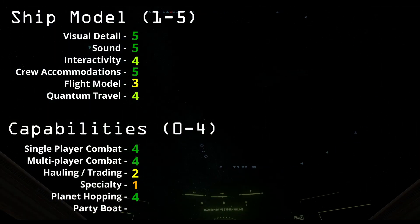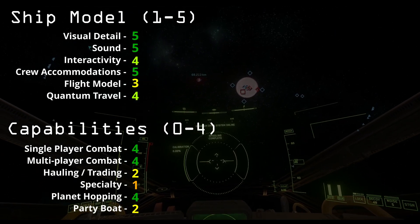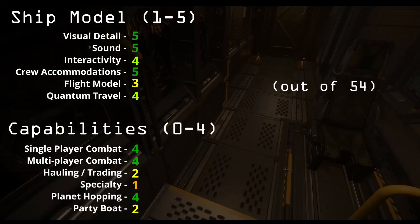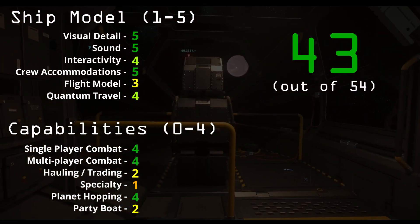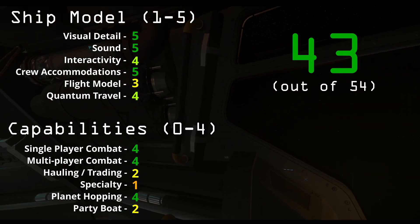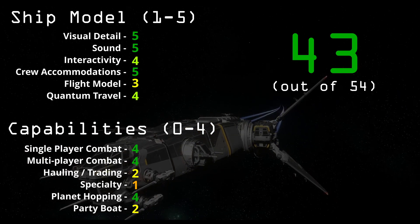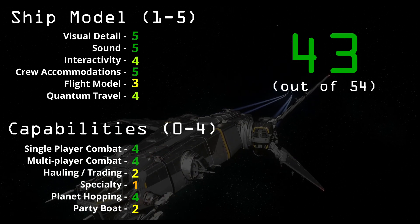For party boat, I gave it a 2 — you can hold a few people, but it's not very luxurious. However, that roof access is amazing and surely something to show every guest that comes aboard. Total out of 54, it gets a 43. This is the ship that has scored the highest on my rating system thus far. It has its negatives, of course, and there are those who just won't like the design — which I get. But I bet most would agree: the immersive feeling of this ship is something I hope all ships in Star Citizen can do one day.